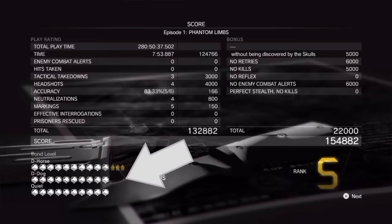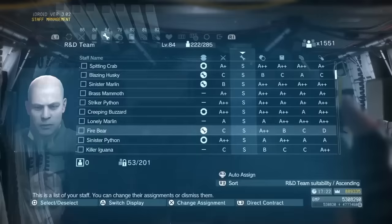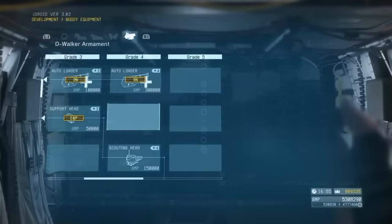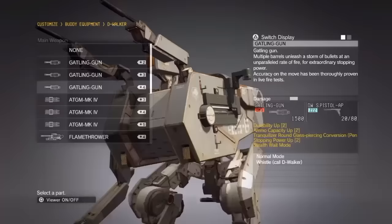Usually, buddies expand their capabilities as their bond level increases. For example, at certain bond level thresholds, D-Dog learns Bark and D-Horse learns Defecate. D-Walker on the other hand forgoes a bond level entirely. Instead of a bond level, D-Walker's capabilities increase alongside the proficiency of the R&D team.